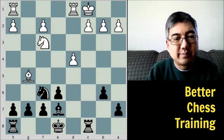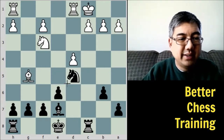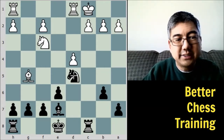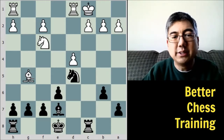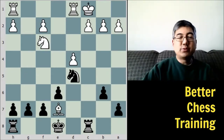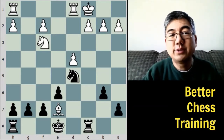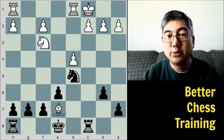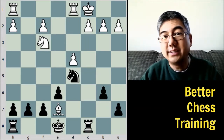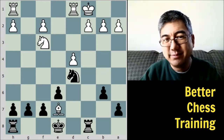Black plays knight to D5 with the idea to exchange bishops, which black does. Now, quiz for you: how does black recapture on E7 — does he do it with the king or with the knight? Pause the video, think about it, then press play and find out what Rubinstein did.